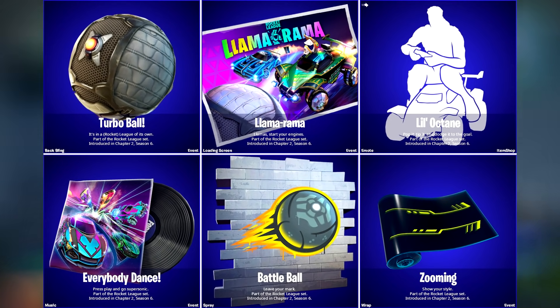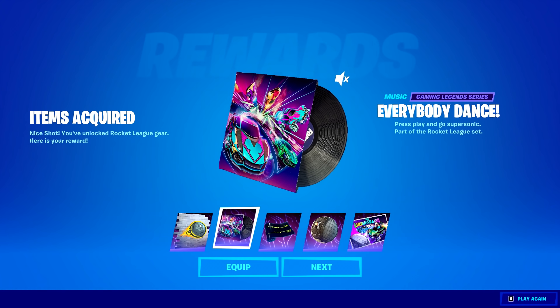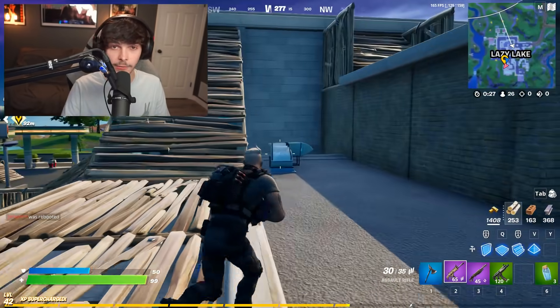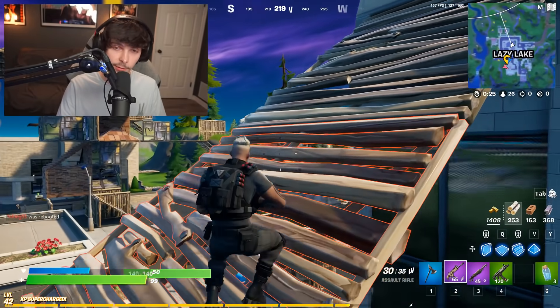The brand new Llama Rama v2 is out right now, and you guys have a chance to get six free rewards, including a brand new emote coming out tonight called the Little Octane emote. I have gameplay of that in the back of the video as well as the free rewards, so here's that.